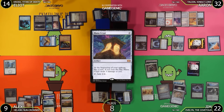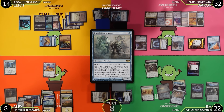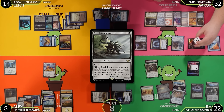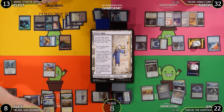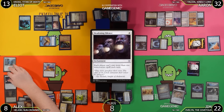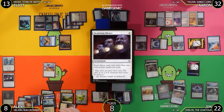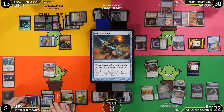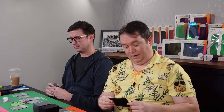Elliot untaps — Urza's Saga triggers and he picks up a counter. Elliot casts Liliana's Triumph: each opponent sacrifices a non-token creature. Simion Spirit Guide is sacrificed. Aaron's creature also goes down. Elliot attacks for 2 to Alex going to 6. Elliot passes.